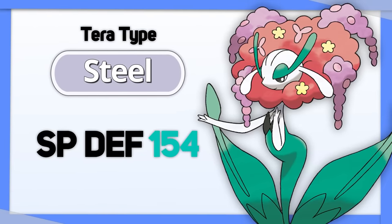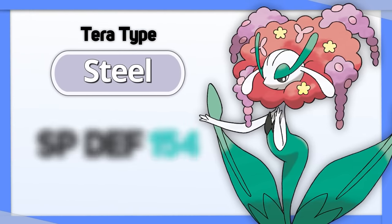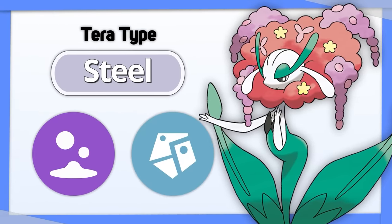Florges — Tera Steel. It's a bulky Fairy type aiming to stick around as long as possible, and Steel resists both of Fairy's weaknesses.